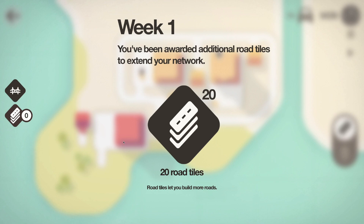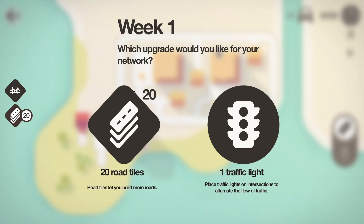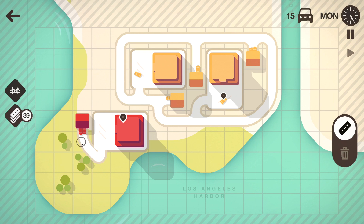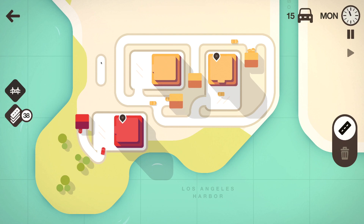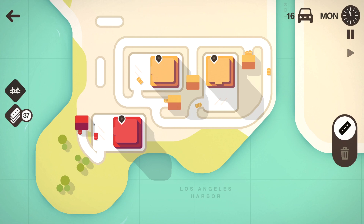You will also get different color codes of houses and malls that will spawn in, not just yellow. So right now we have two. End of the week is here — let's grab our free roads. Now we have a choice: we can choose between 20 more roads or a traffic light. When I'm playing this game I never use traffic lights — I do not find them useful at all. I would love to know how you guys use these because for me they just stop my traffic flow. So what I'm gonna do is make a connection here so that we can get the red houses to their destination.